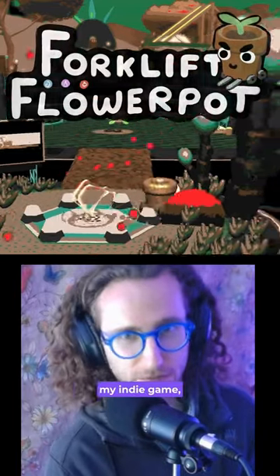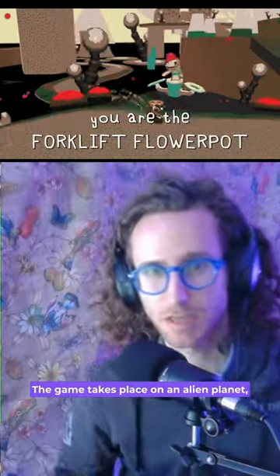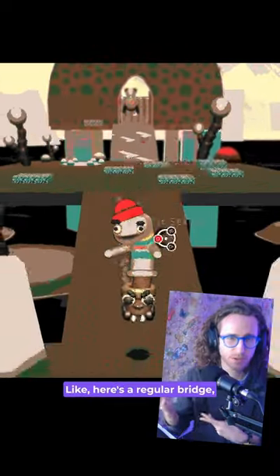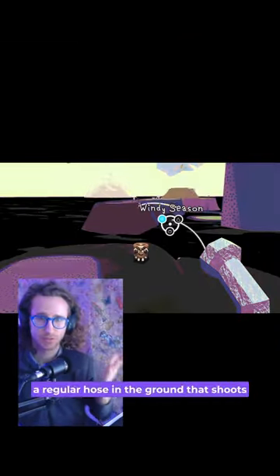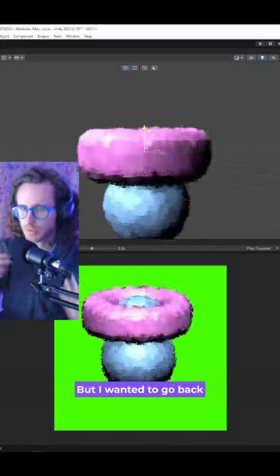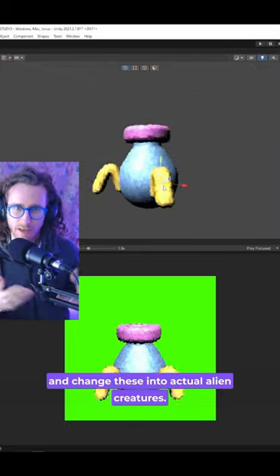So I've been making some changes to my indie game Forklift Flower Pot. The game takes place on an alien planet, but there were all of these things that weren't alien, like here's a regular bridge, and here's just a regular hose in the ground that shoots out wind during the windy season, but I wanted to go back and change these into actual alien creatures.